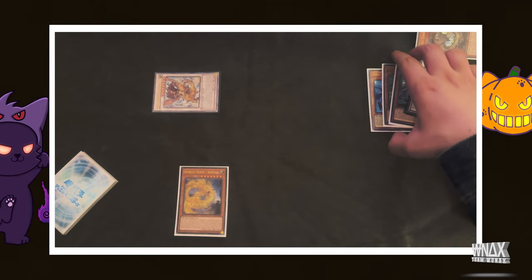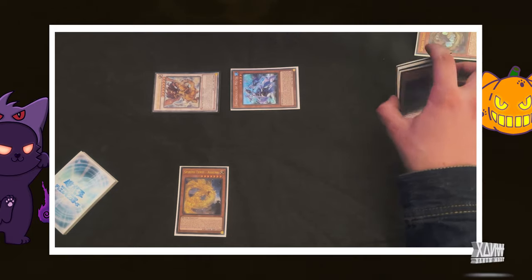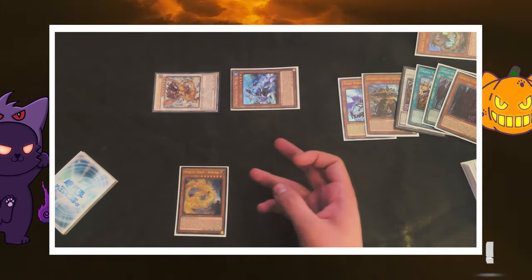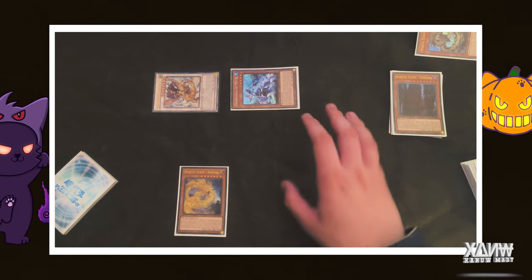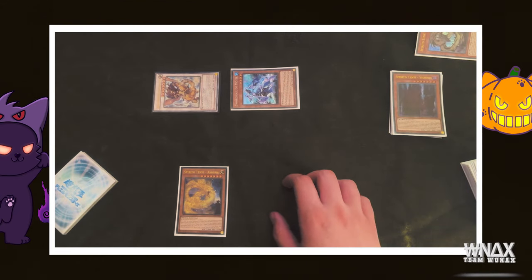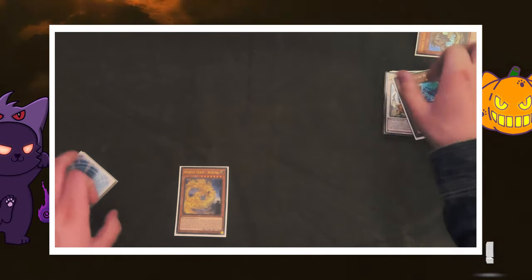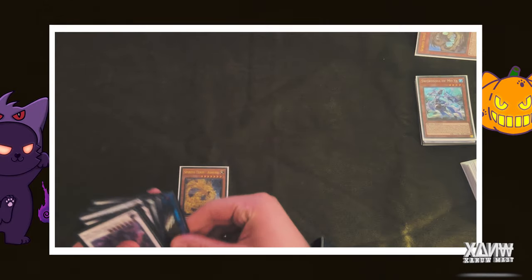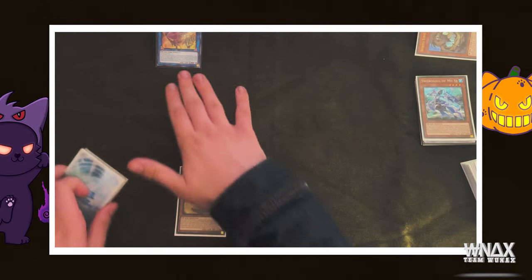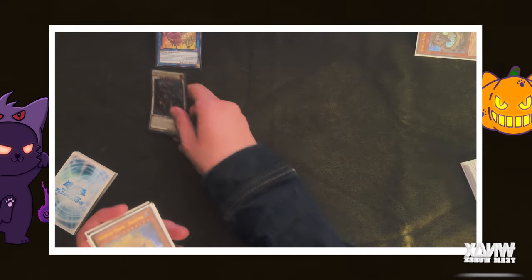Now we're going to use Boxia's effect to pop the token. We can summon back any of these guys from our grave. If you had something like a Taya discard, that'd be really cool — you could use Taya's effect and keep extending from there. But we now have the ability to discard the Taya. We're going to link these away, make Shaman, use Shaman's effect, discard the Ashuna that we added back, and summon back the Sinister.